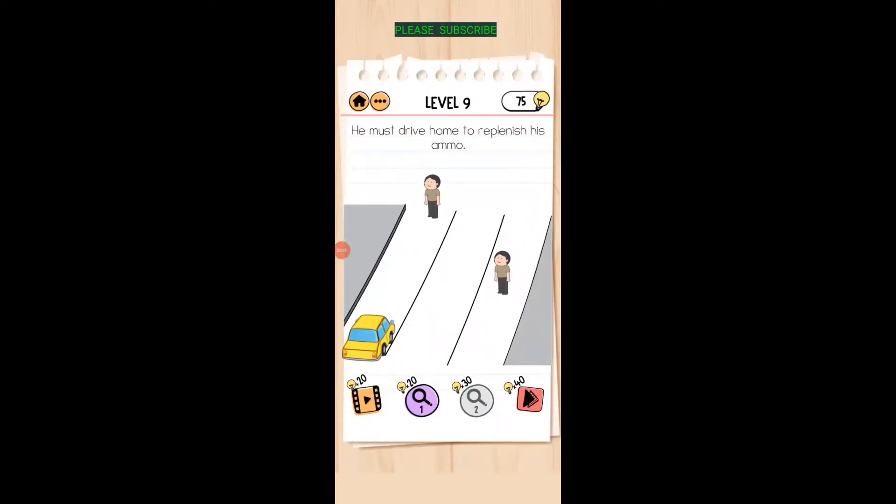He must drive home to replenish his ammo. Swipe right or left on the car — you want to hit the zombies and not hit the civilians. Run over the zombies and get out of the way of the guys, just swipe right or left.